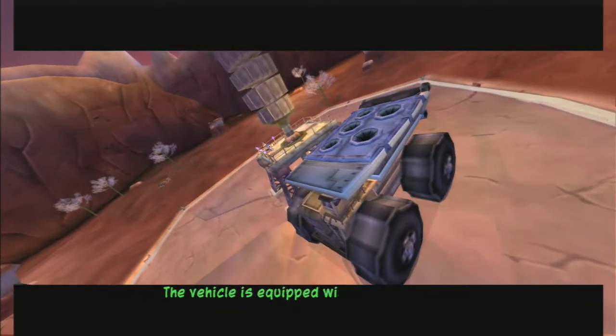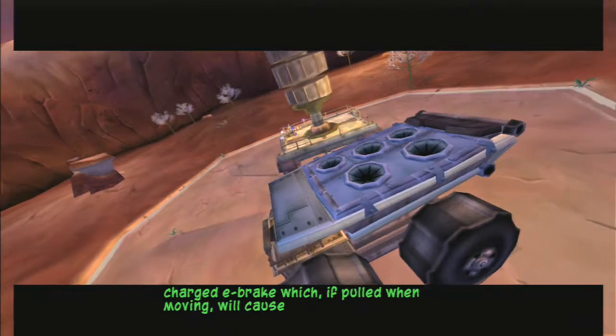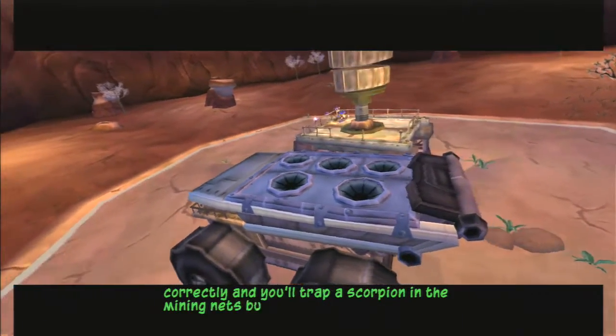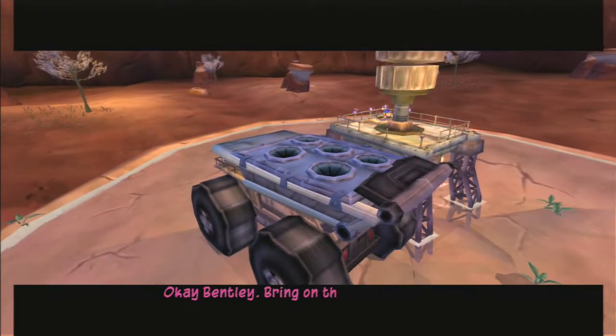The vehicle is equipped with a supercharged e-brake, which if pulled while moving, will cause a forward flip! Time it correctly and you'll trap a scorpion in the netting that's built into the bed of the truck! Okay, Bentley! Bring on the scorpions!